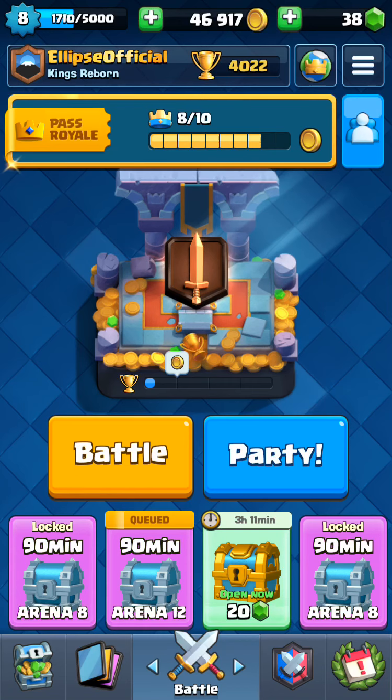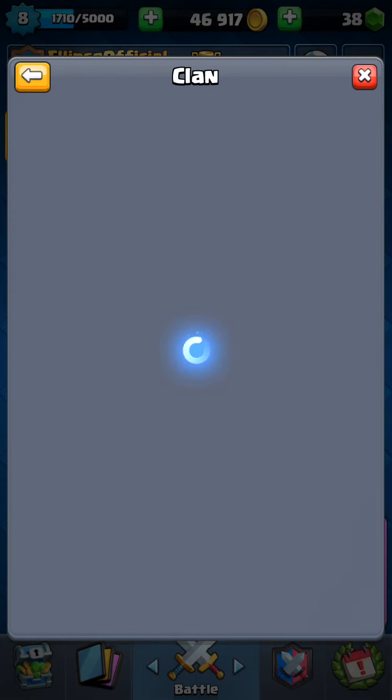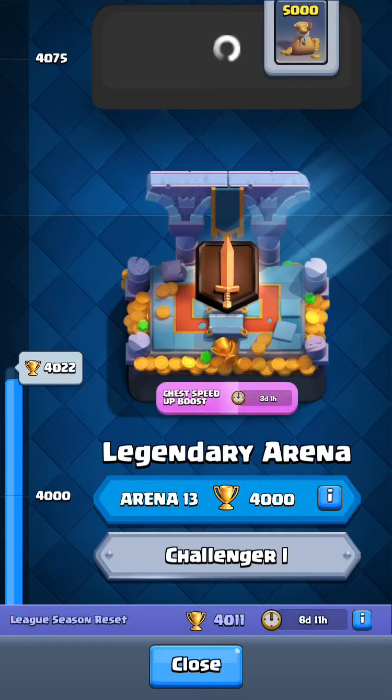Now for the arena system — I don't want to battle so I won't record that. Here is my username, Ellipse Official, and here is my clan, Kings Reborn. I am the leader of it. I should really change the name to something like Ellipse Clan. My friend is actually in a battle right now.